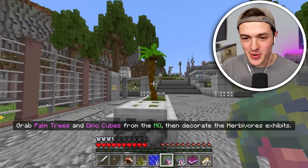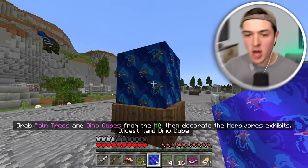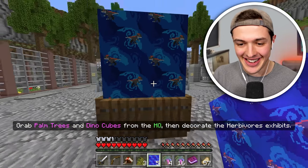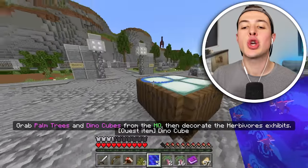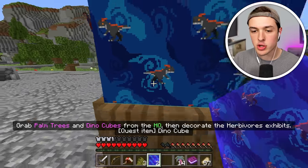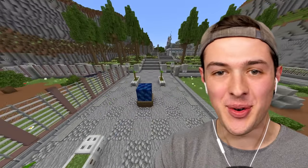That is much tinier than I thought it would be. What about one right there? This looks like a good spot for a dino cube. That's so sick - look, there's little tiny dinosaurs on it! This place is starting to come together and actually look like a dinosaur zoo.